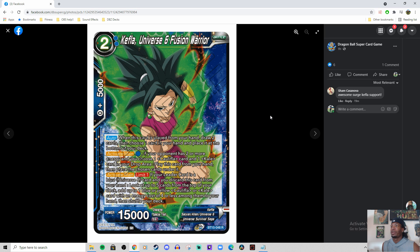We got 2-drop Kefla — Universe 6 Fusion Warrior. When this card is played from your hand, draw 2 cards and choose 1 card from your hand and place it at the bottom of your deck. That's a good auto. Activate main for 1 blue: if your opponent has 2 or more energy, choose 1 Caulifla card and 1 Kale card and drop, then play this card from your hand and place the chosen cards under it. Feels like a pseudo-Patora. I like it.